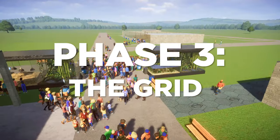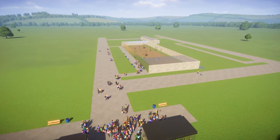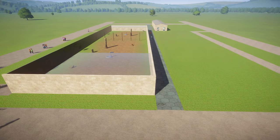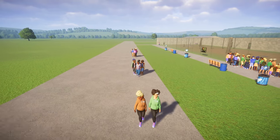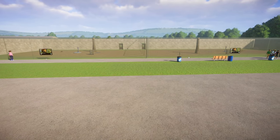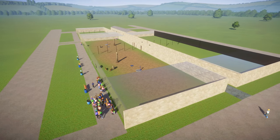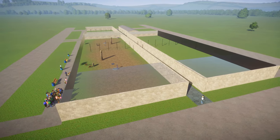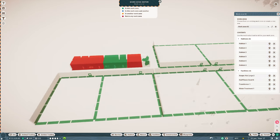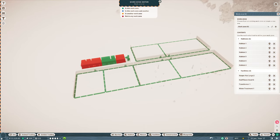That brings us to phase 3: the grid. As the credits tick up, we have enough available now to bring in a new species to the zoo. For maximum efficiency, there's a specific grid layout for adding new species. First of all, there's the pathing — a big thoroughfare down the middle to ensure the flow of foot traffic isn't impeded, with a dedicated path for viewing purposes. Each block comprises six habitats, covered by its own set of staff buildings. Each block of staff buildings has a keeper hut, two keepers, connected via a work zone to the six habitats in their vicinity.